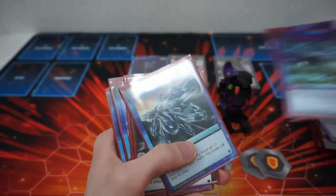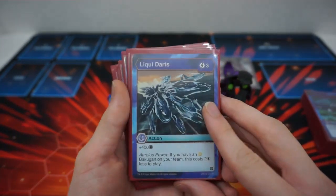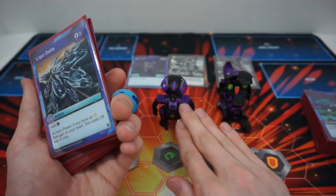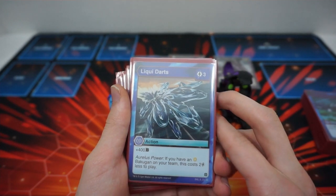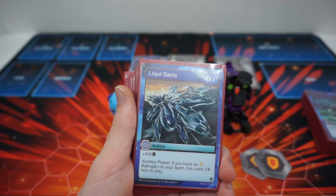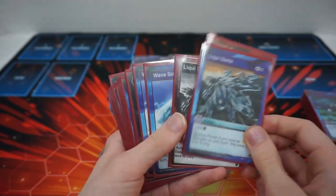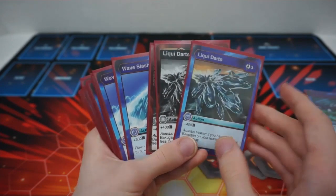After Hurricane Winds, we have Liquid Arts, which is a three cost, plus 400B — which would be bad, except it has Auralis Power. If you have an Auralis Bakugan on your team, which we do (Green is Auralis, trust me), this costs two less to play. So it's a one cost, plus 400 that doesn't need the flow effect from Tides. If you draw this in your opening hand and you also have Tides, you can just play this and get the 400 instead. I only have one of these because Age of Auralis isn't really out yet — it came in one of the boxes for Wave 7 starter packs and battle packs.